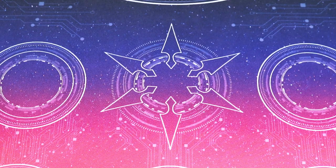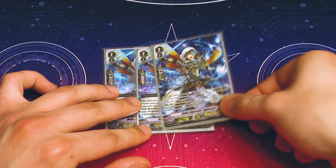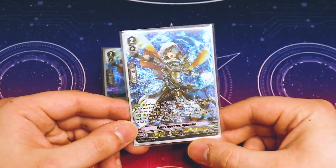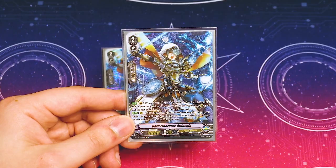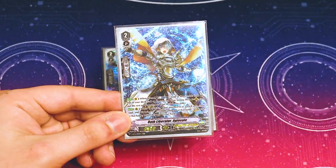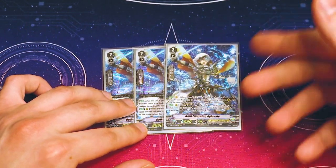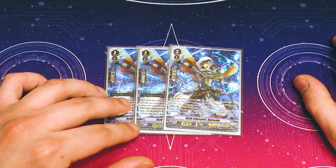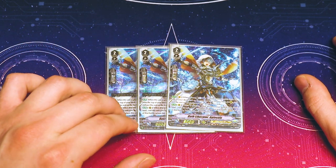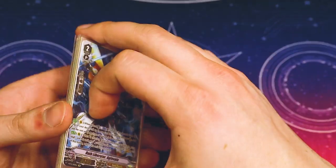Now let's dive into grade 2s, starting with our 3 copies of Agla Vale. Agla Vale, when you ride it, lets you look at top 3 to call something. When it's on rear and swings, you can absorb a rearguard's soul — it gets 10k — and at end of battle it goes back to your hand. I'm only running 3 because it's recyclable; you can call it from the drop with Percival. If you want to run 4, go for it.